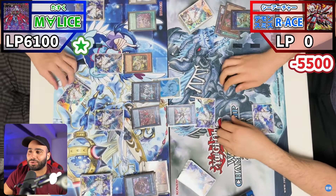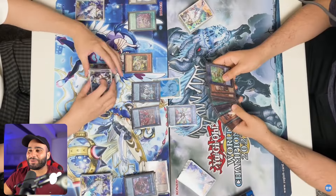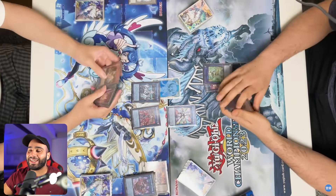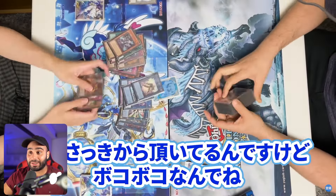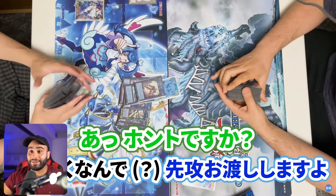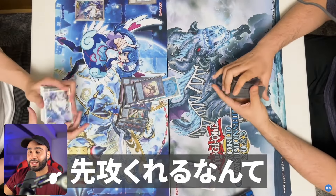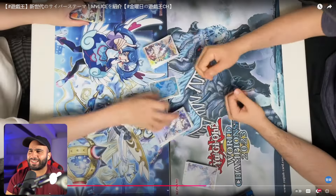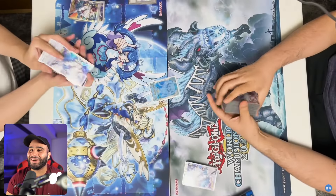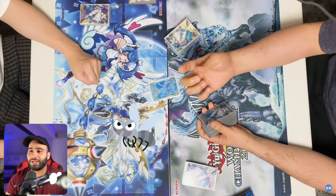This deck is very layered. It has a lot of graveyard effects, a lot of interactions from the hand, a lot of hand traps that you can play. This game is over. There is absolutely nothing you can do. He chains Magical Hats, special summons the card from the Spell and Trap Zone, survives — but not really. This really shows that Malice is a deck you gotta be scared of. It just has all the card advantage in the world. Raziel doesn't have the same level of card advantage — it's really just not on the same level.